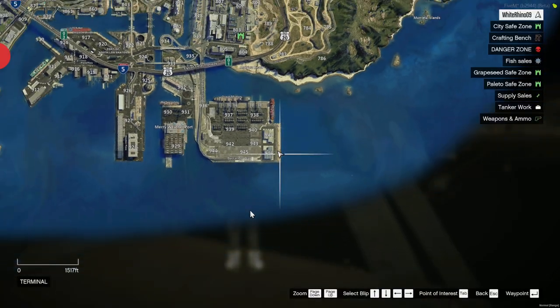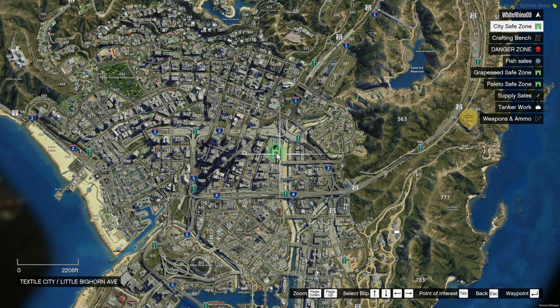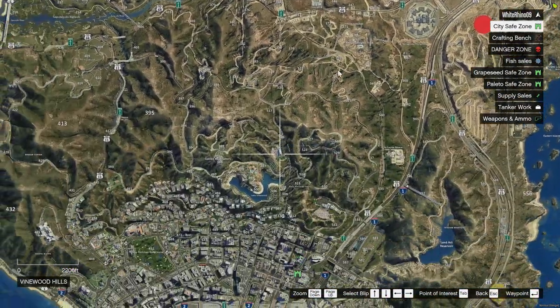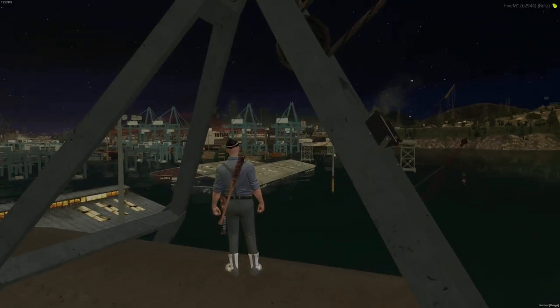If you look at your map, you'll see markers like the city safe zone — this is where society is starting to rebuild. There are currently three safe zones: one in Grapeseed, one in Paleto, and one in the city. Establishing more safe zones will be part of the server story going forward.